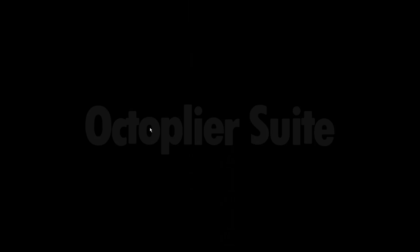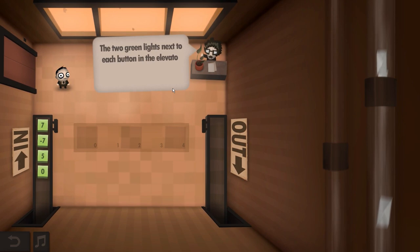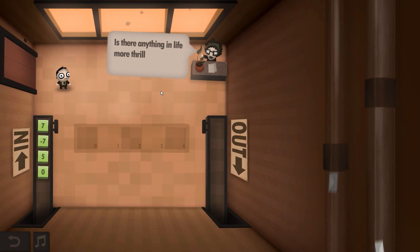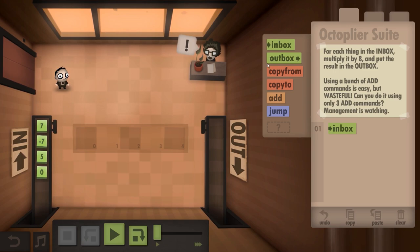Octiplier — so that's eight. Octagons are eight — yeah, it's eight. Multiply it by eight and then put the result in the outbox. Using a bunch of add commands is easy but wasteful. Can you do it using only three add commands? Inbox, copy to tile. That is a hell of an airplane. Only three add commands — how do you do that?